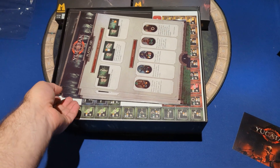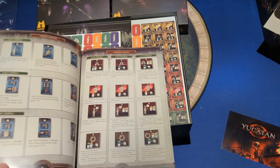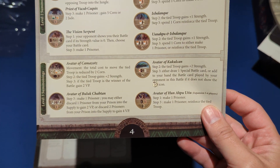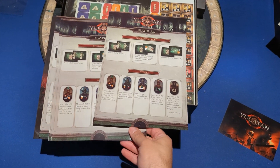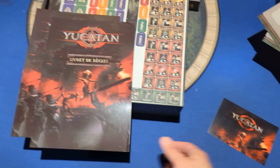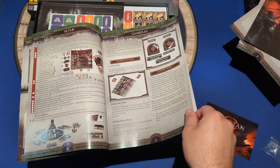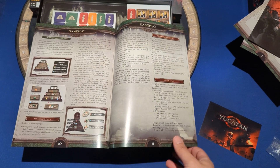Alright, player aids. Always like player aids. Not necessarily a fan of Matagot's wine list player aids, but it is nice to have them. This tells you what all the different summonings do and things like that. There are a bunch, so it's not like with the original Kemet where you had one or two and had to pass them around — everybody gets one. French rules, English rules. I've heard rumblings that the rulebooks are not great. I have not read them. This is my first time looking at the contents.